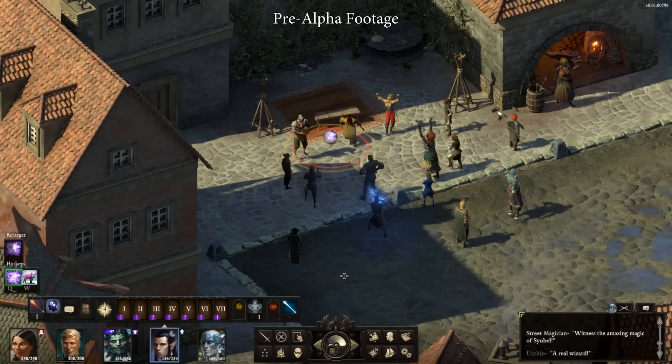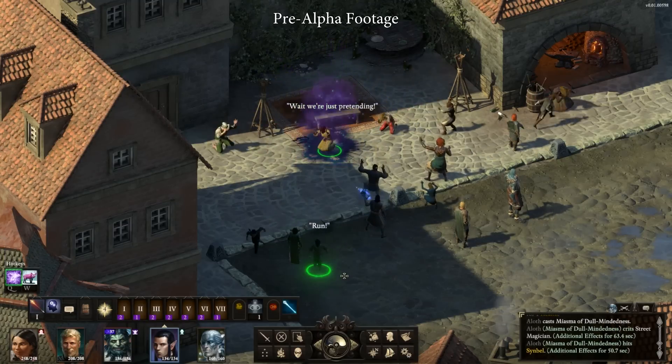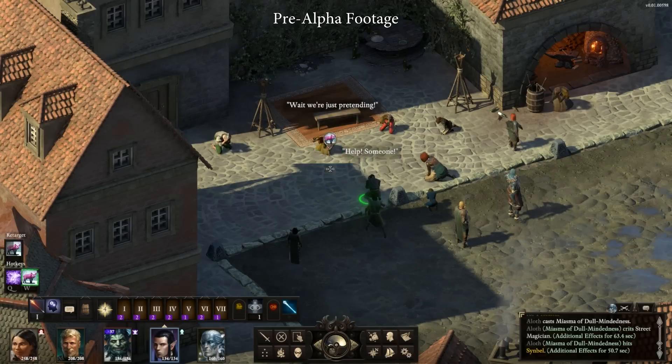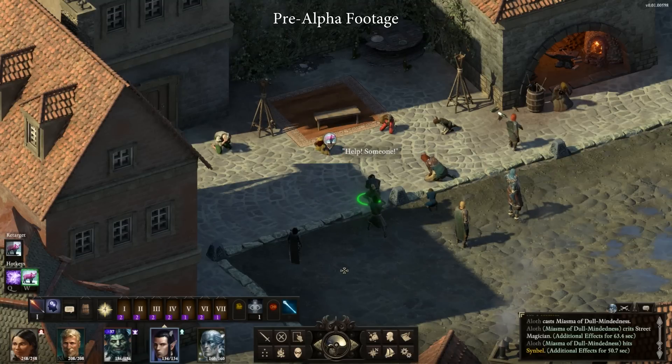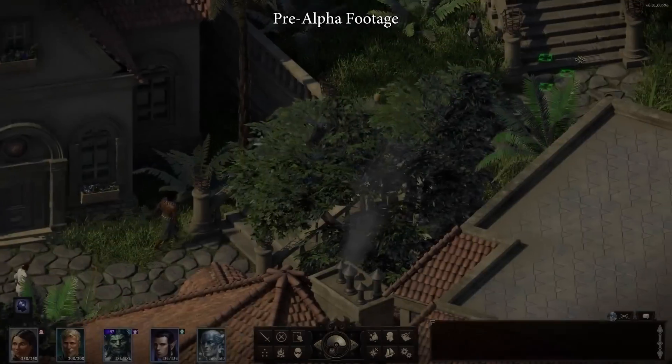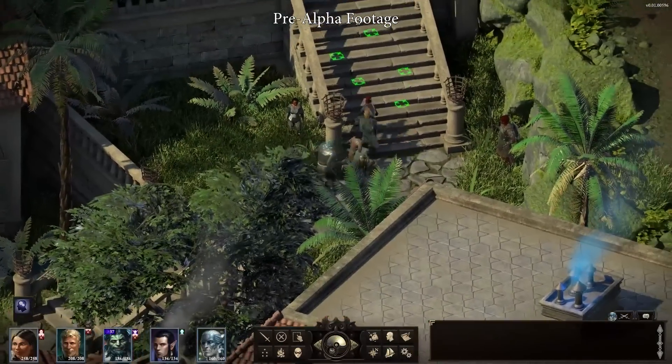You'll notice townsfolk now have more realistic behavior when attacked. Some will flee, while others will cower in fear. Luckily for the party, there are no guards in the vicinity, so Aloth concludes the demonstration by hamming it up for the terrified crowd. Now, let's travel up the mountain and explore a little more.